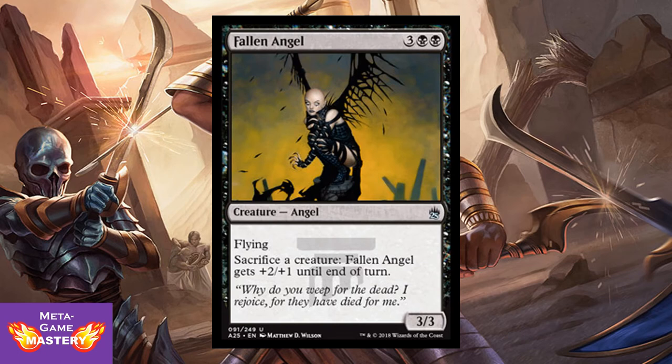And here we have actually a much better sac outlet — it's Fallen Angel. 5 CMC, 3 colorless black-black, for a 3/3 angel with flying. You can sacrifice a creature: Fallen Angel gets +2/+1 until end of turn. The whole point is not only being able to sacrifice creatures at zero activation cost, but also pushing through additional damage in the air. She's very powerful — don't underestimate this card.